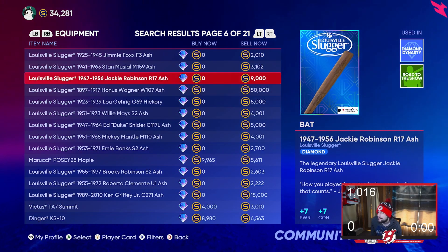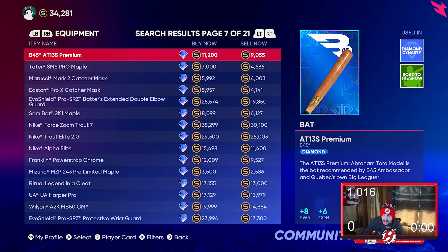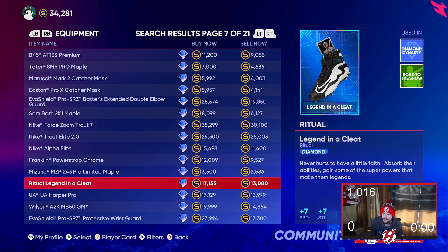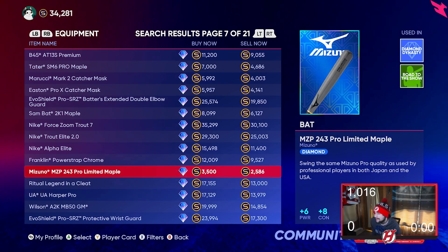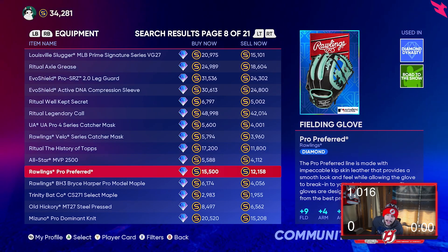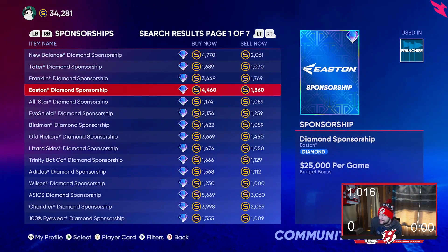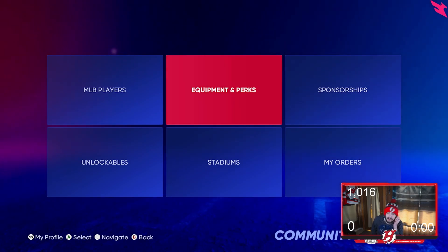The key is to buy low and sell higher — that's the main method. A lot of people don't realize how much some of these cards go for. Stadiums and sponsorships don't go for too much, but equipment and perks are the most valuable because they're useful for your created player. The same buy-low-sell-higher approach can apply to players as well.